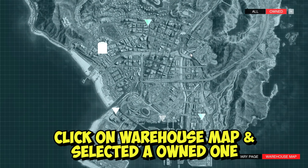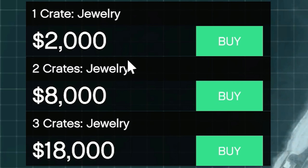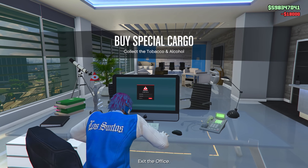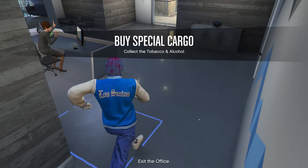Once you own a warehouse, click on your warehouse map and select the warehouse you own. You'll see three options at the bottom left of your screen: one crate, two crates, and three crates. The best option is three crates — why spend $2,000 per crate when you can get three crates at once for $18,000? It fills up your warehouse way faster. That $18,000 is more like an investment, and you'll make way more money when you sell those crates.